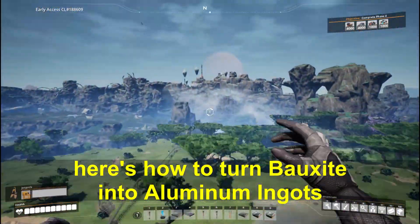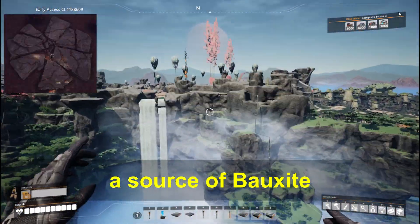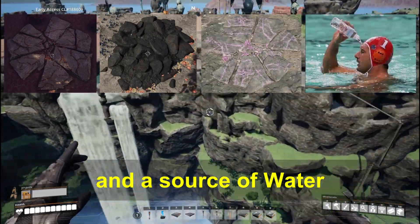Here's how to turn bauxite into aluminum ingots. You will need a source of bauxite, a source of coal, a source of quartz, and a source of water.